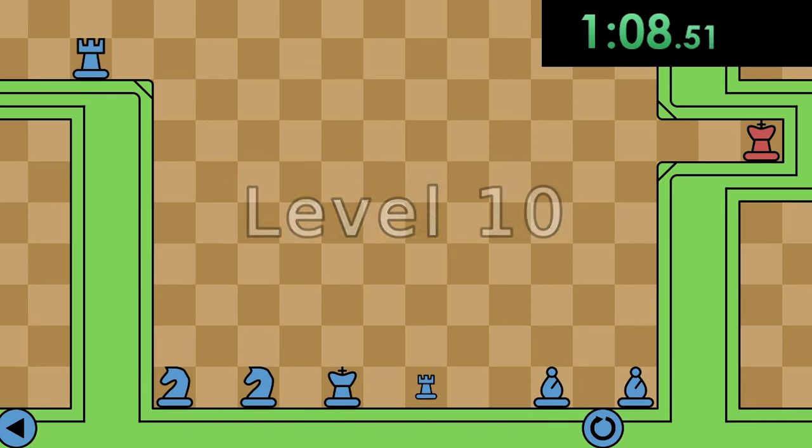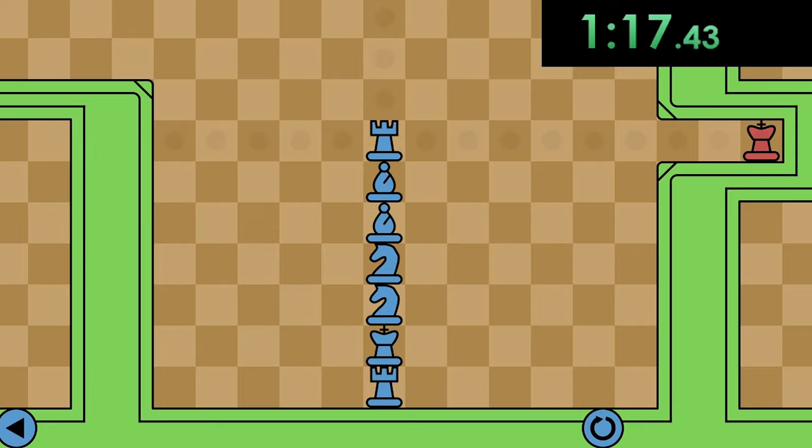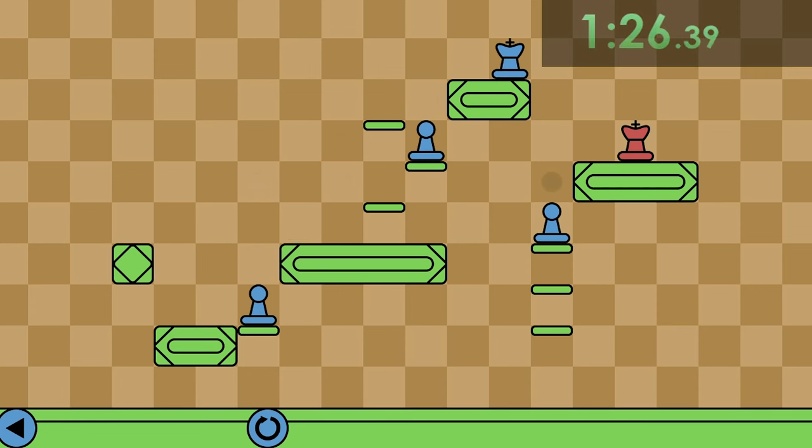Level 10. Not to quote Donald Trump, but you have to build a great wall in order to get your rook across the board. This next level is pretty easy. Your king just uses these pawns to journey to the other side where he can commit first degree murder on the red king.